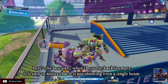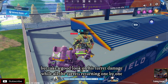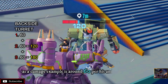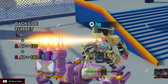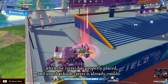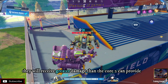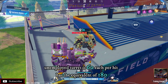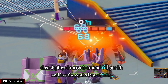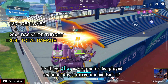Here's the best part — when the turret bucket is empty it's easy to notice it's not shooting even a single beam. But take a good look at the turret damage while all the turrets are returning one by one: the damage example is around 60 per hit multiplied by 3. When the turret is properly placed and your vacated turret is already cooled down, the undeployed turret is 68 per hit with an equivalent of 180, and the deployed turret is around 68 per hit with an equivalent of 204 — giving us 384 as we sum the deployed and undeployed turret. Not bad, isn't it?